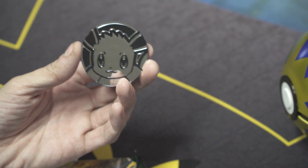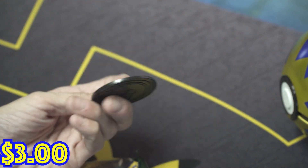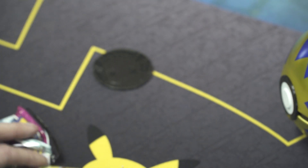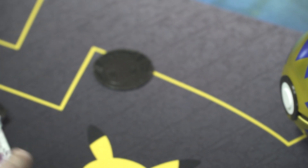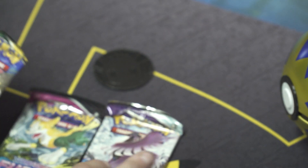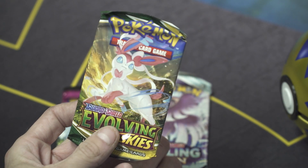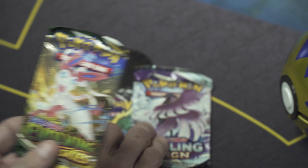Dope. We got a jumbo EV coin. We're done doing normal size coins now — we're only getting jumbos. I haven't seen a normal size coin in a while. We got three packs: Fusion Strike, Chilling Reign, and Evolving Skies — the good one.